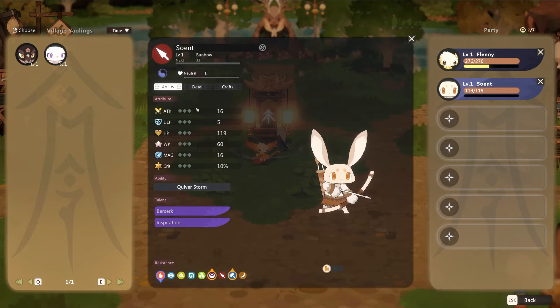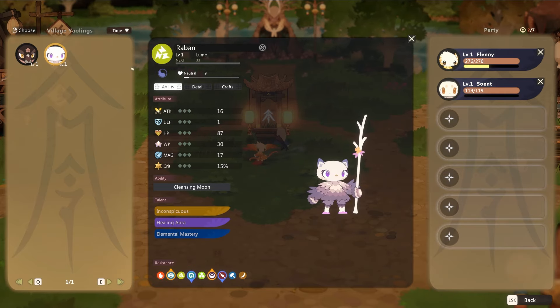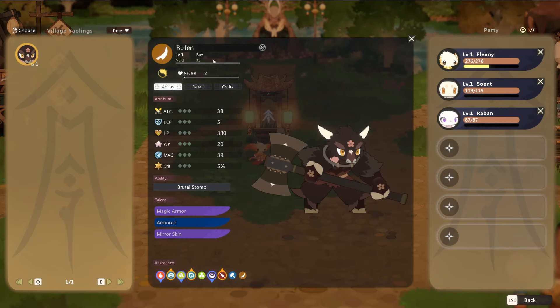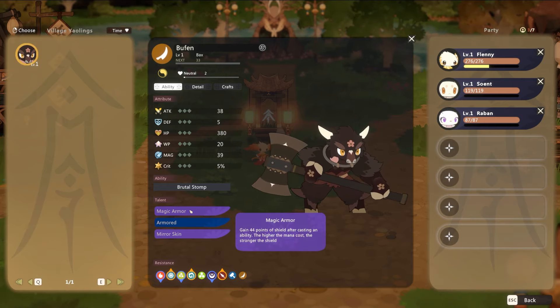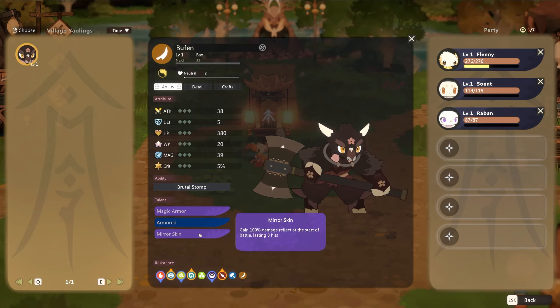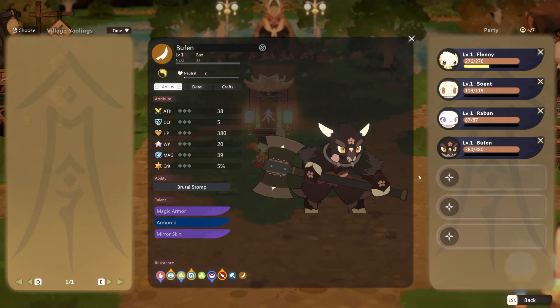Let's check crafting. Looking at Raban the Loom — a support Yowling. 'Gain 44 points of shield after casting an ability, the higher the mana cost the stronger the shield. Gain 55 points of shield at the start of battle — shield strength increases with level. Gain 100% damage collected at the start of battle, lasting 3 hits.' This guy is sweet — I dig him.